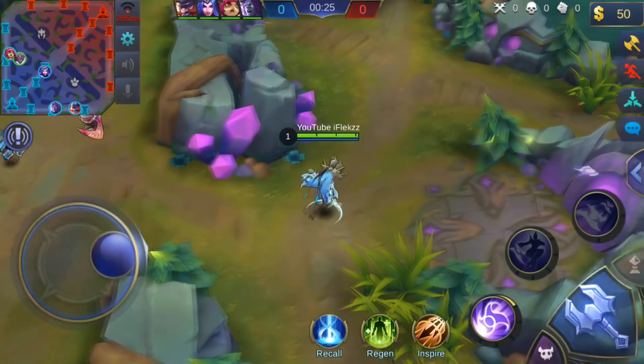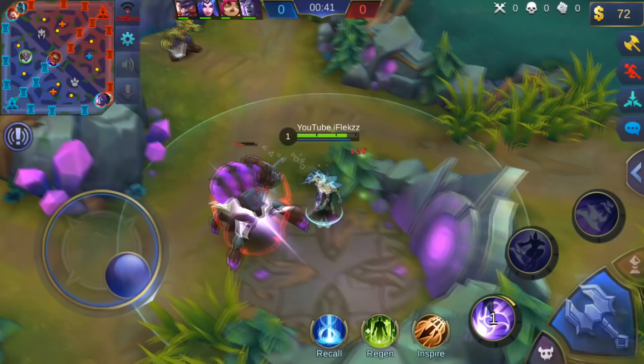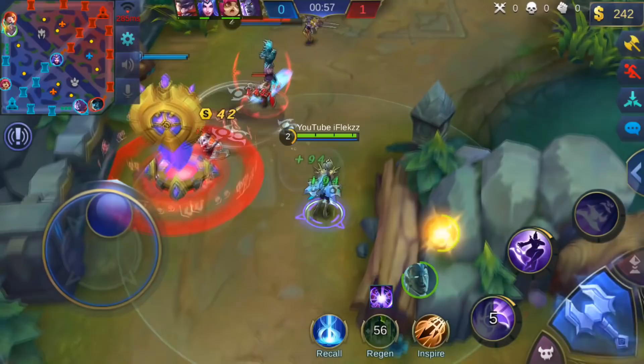Since there's already a marksman in the bottom lane with a support, I go top lane with Nana. Nana is also a support so going top lane is not that bad. Getting the blue buff lets you spam your abilities a lot — first ability spam is pretty good because you can poke the enemy in lane. Here I can see Nana is already dying at level one, so I use my first ability to clear the wave.